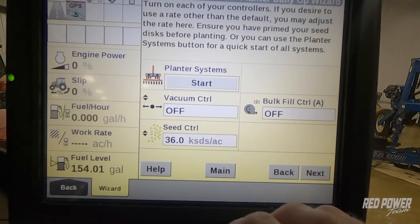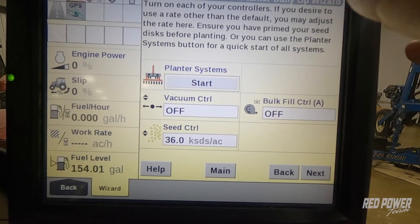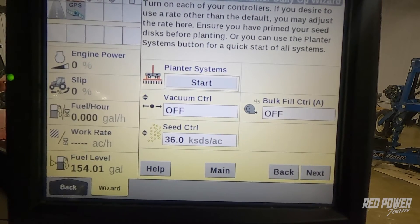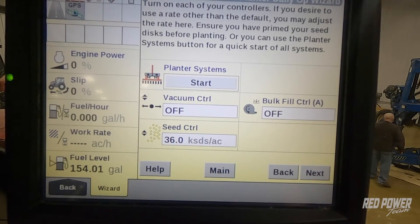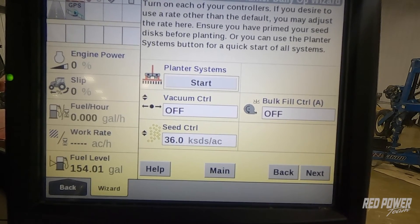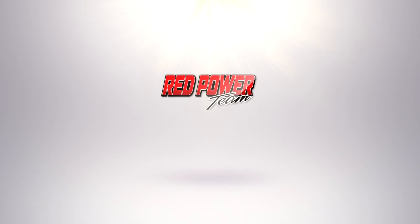This is where we're going to be able to use the planter system start. We have the option to start our whole planter. We've gone through and selected our grower, farm, and field. We have our variety that we set up prior to season, or just came in and set it up. We've applied that variety to the layer, and now we're going to go ahead and start the whole planter. At this point, I would stroke the remotes needed to activate my bulk fill and my vacuum control, and start my PTO if you have a PTO planter.